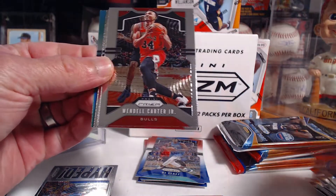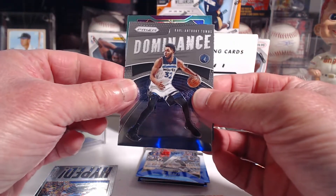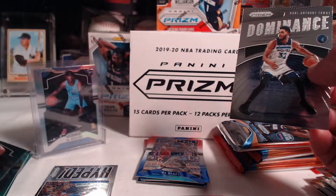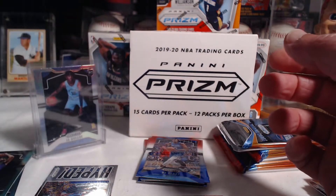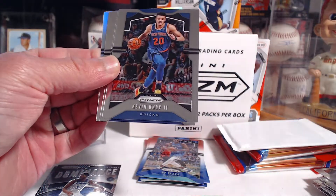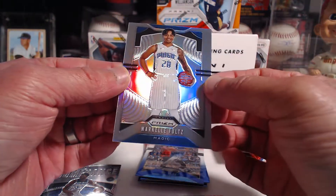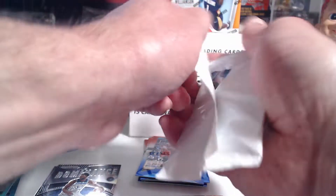First up we got Yao Ming, Wendell Carter Jr., Joseph, Cameron Johnson rookie, Carl Anthony Towns dominance, no rookie here, and Avail McGee. Next up we got Drexler, Justin Jackson, Knox II, Willey — no rookie — we've got Fultz, Markelle Fultz. Red, white, and blue — come on, get a big rookie name. TJ Warren on the back. We got Bruce Brown, DeMar DeRozan, and TJ Warren. Nothing special there.